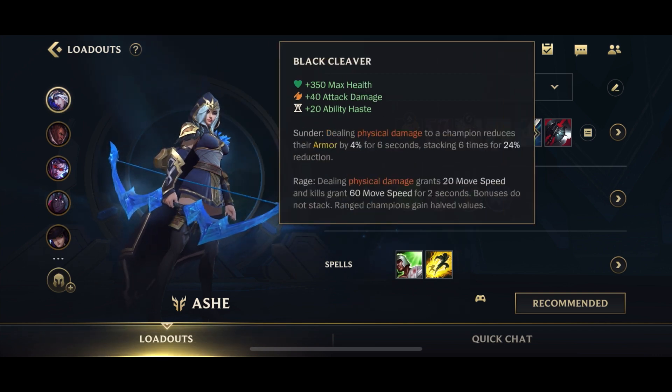Finally you top it off with Black Cleaver, giving you more ability haste, more health, a little more AD, and movement speed from its passive. There's also the Sunder passive — when you press Q on Ash and attack one person, you max-stack Black Cleaver in one attack because of how many arrows there are in one empowered basic attack. So you can attack each enemy once to apply Sunder for your whole team.